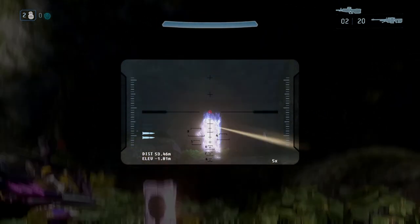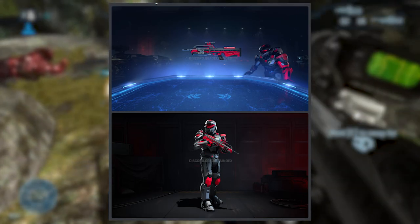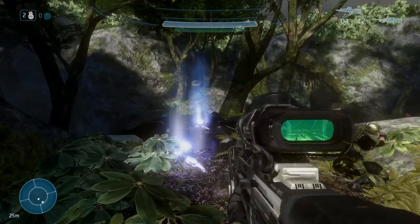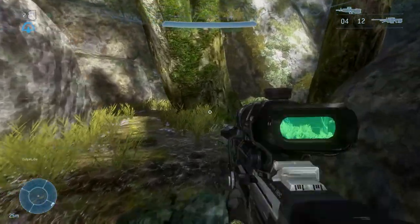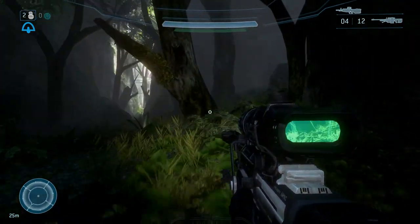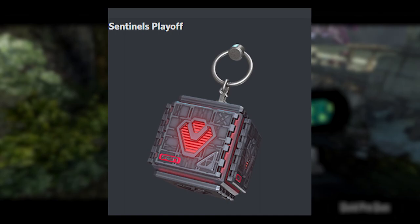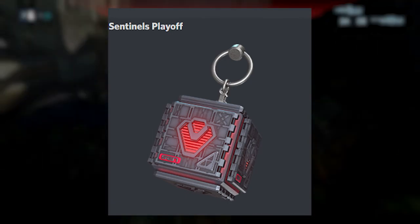On to the next org — Sentinels, which is pretty popular. I honestly don't remember how the Sentinels one looked before, but I really do dig this one. I like the red pattern on it. There's their BR and we also got their armor coating. And holy smokes — they literally have the best charm. Look at that, it's like a freaking cube and it just looks really cool with their logo on there. This org clearly does care.